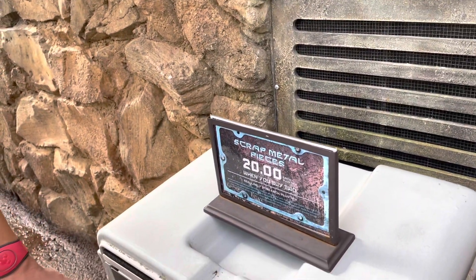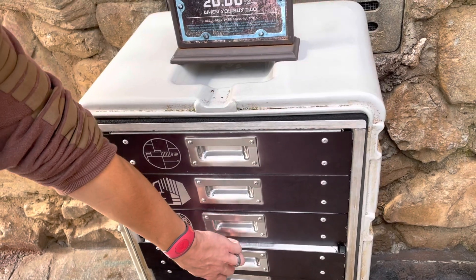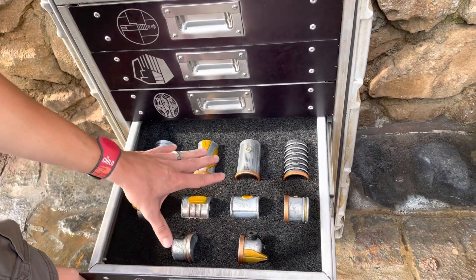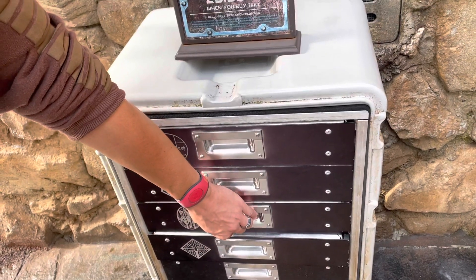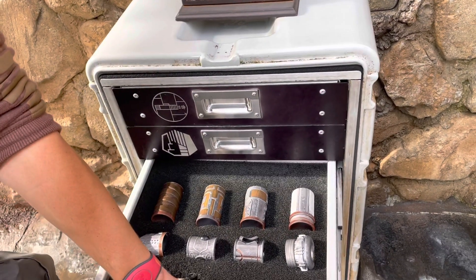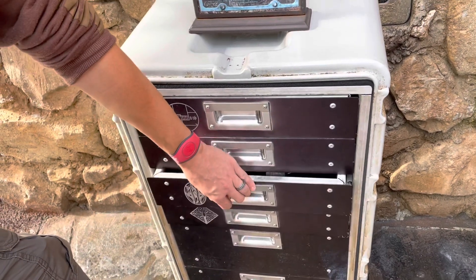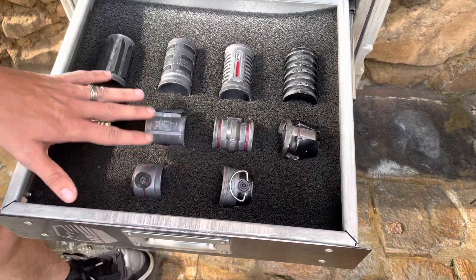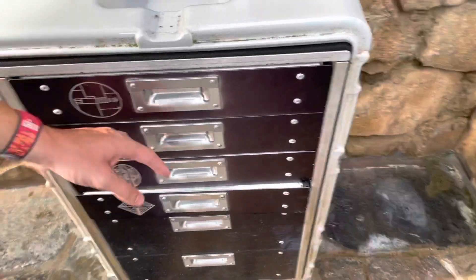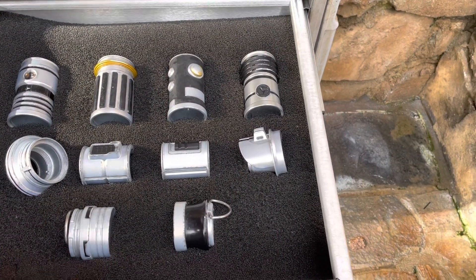Once you have checked in, they direct you over to this box right here where you can look over the four classes. You have Peace and Justice, Power and Control, Elements of Nature, and Protection and Defense. Peace and Justice is very symbolic of the old republic, like Jedi Temple Guard. Power and Control is very reminiscent of the dark side — the blacks, the grays, the reds, very Sith. Peace and Justice is symbolic of the new republic, more your Obi-Wan and Luke Skywalker era.